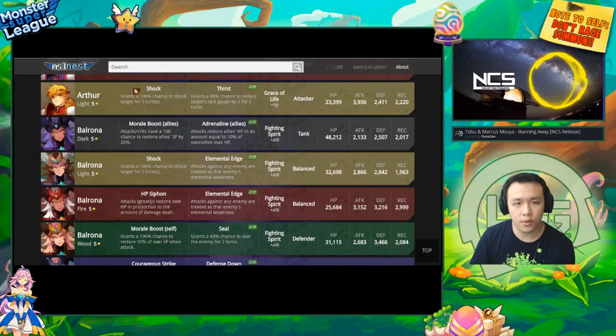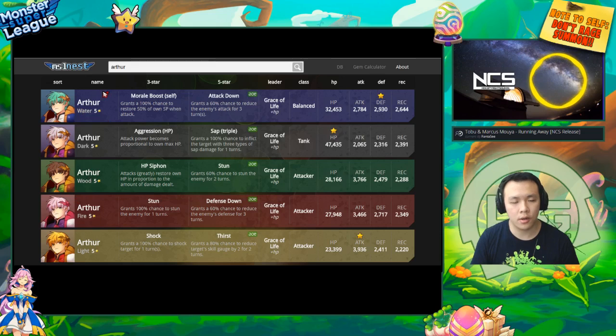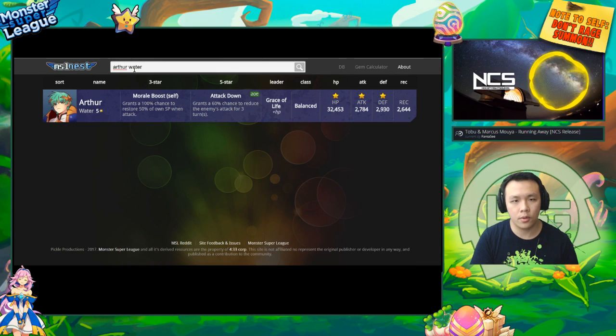The other really cool feature of the website is the ability to search. You can search up whatever monsters — say, for example, you want to search the Arthurs, and it will limit your searches to only Arthurs. It has the ability to search different things as well, so you can search Arthur and water and it will give you the water Arthurs.